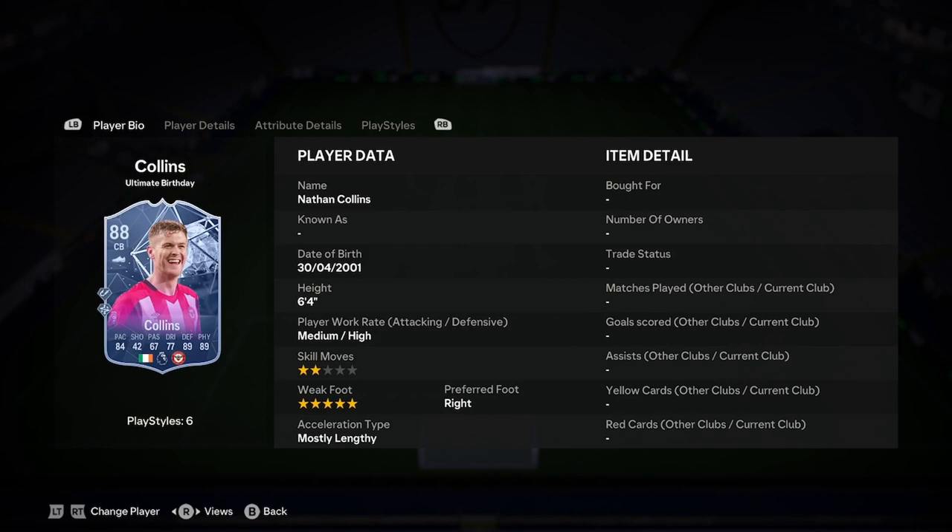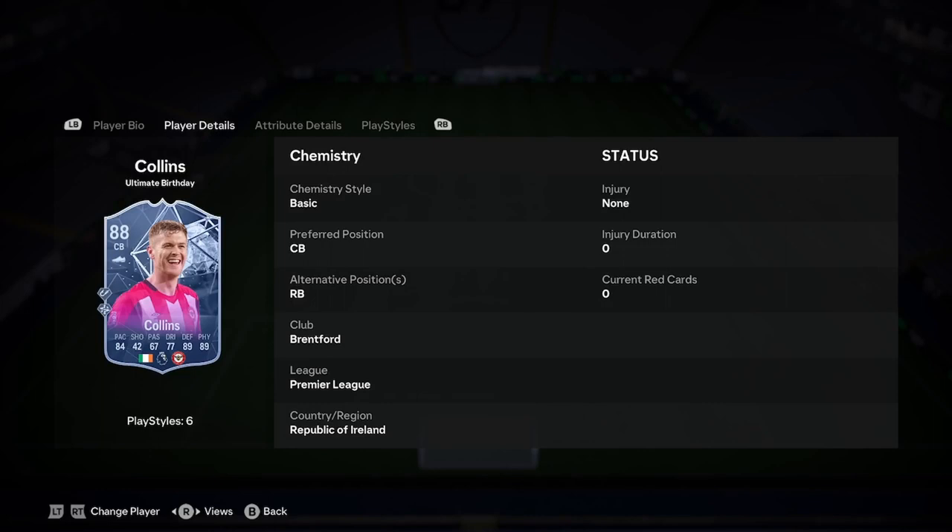Collins is 6'4", medium-high, 2-star, 5-star weak foot, right foot, mostly lengthy. He can play right back, but he is 6'4", so no chance of that. If you want a right back, go find someone else, really.